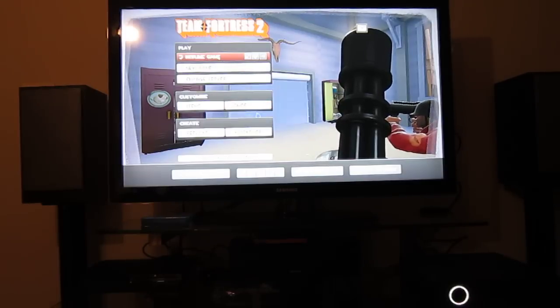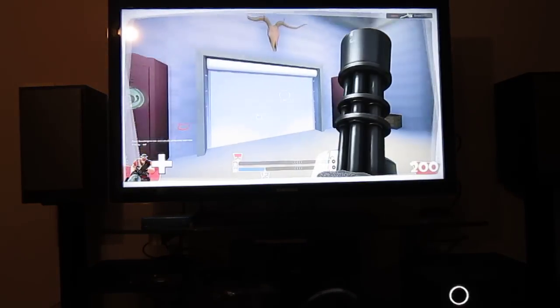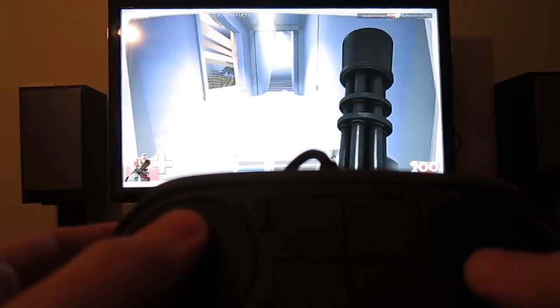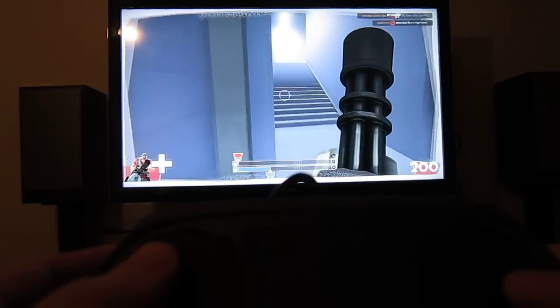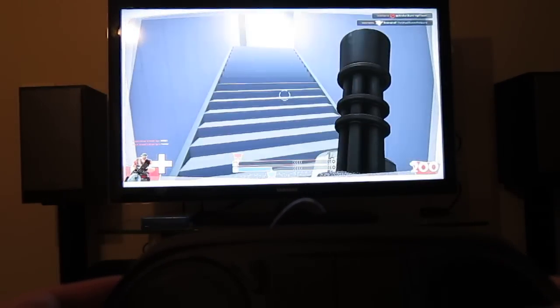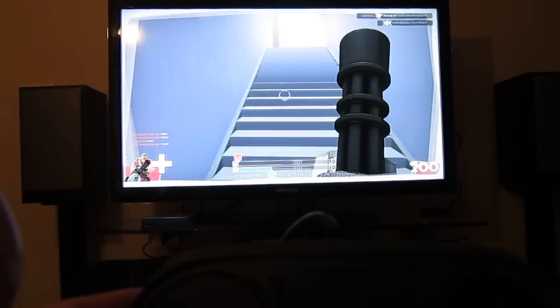I'm just trying stuff out. I'll go back to the game and do a little bit more here just to show you guys. But you can see I have to drag my thumb — I can't just hold down to the right on the right pad and expect my character to go right. I actually have to drag left and right, and the movement stops, which is kind of a bummer.